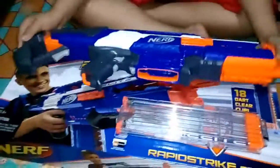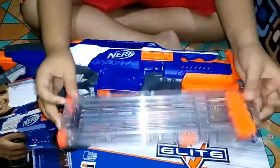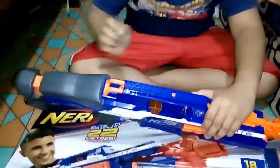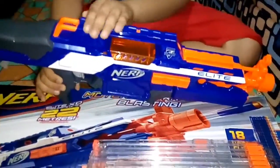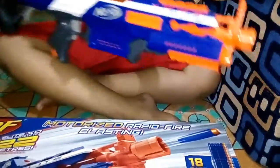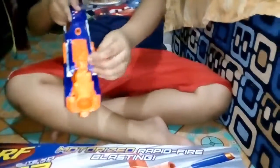So let's see the blaster. We got here, as you can see, the blaster — freaking big blaster — and we insert the 6 C batteries with the 18 dart clip, as you can see right here. The big access door. And 5 tactical rails: 1, 2, 3, 4, 5. So 5 tactical rails, and this action here lets you prime your target.